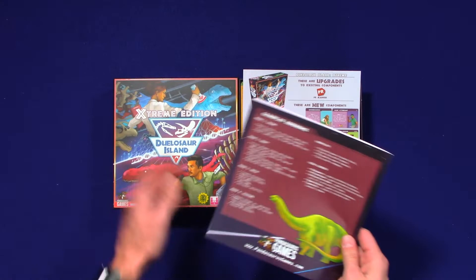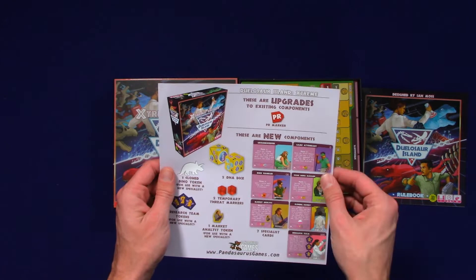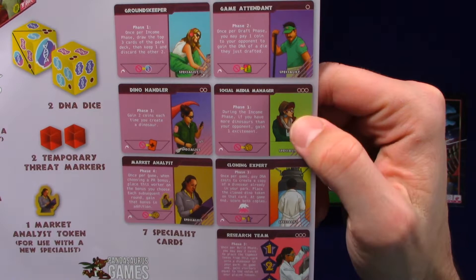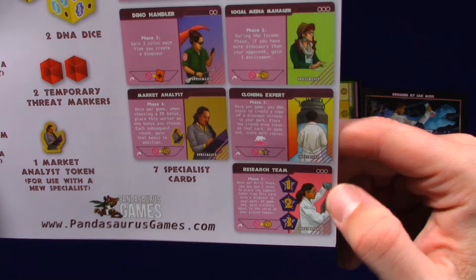What do we have here? The Extreme Edition — these are upgrades to existing components and new components. So there's a PR marker. We've got the groundkeeper, the game attendant, the dino handler, the social media manager, the market analyst, the cloning expert, and the research team. Dinosaur Island does a good job at representation in games — a good mix of genders and races. I think that's great.